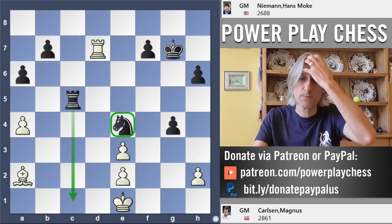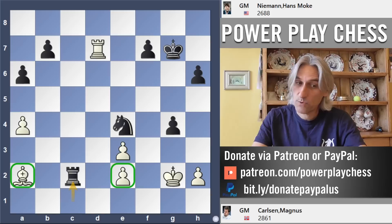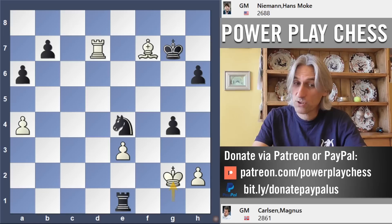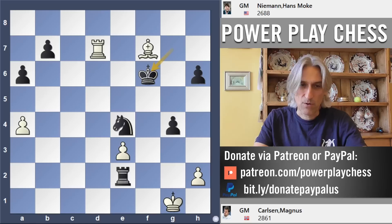Rook takes pawn check — the king has to go back, and Carlsen cannot have enjoyed making that move because his king is just horribly placed on the back rank. Niemann just repeated the position a couple of times to get to the time control. And now black is dominating here. Carlsen thought for about five minutes and played bishop d5.